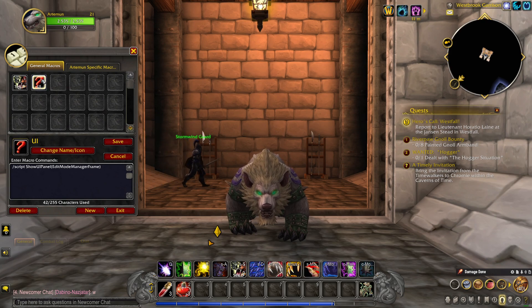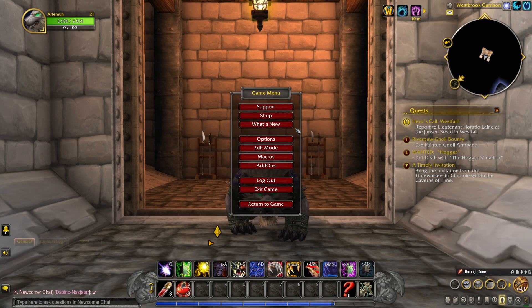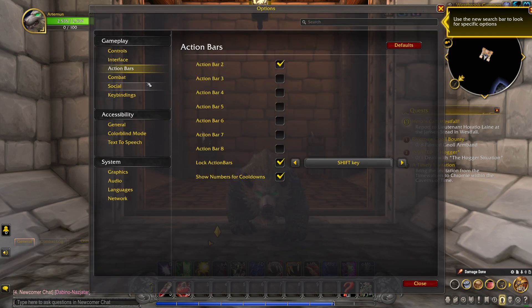As I closed it out, I realized I really want these extra action bar buttons back. I didn't have any extra action bars. I pressed Escape, went to Options, then Action Bars and looked down the list. One wasn't clicked, so I clicked that and it popped up.